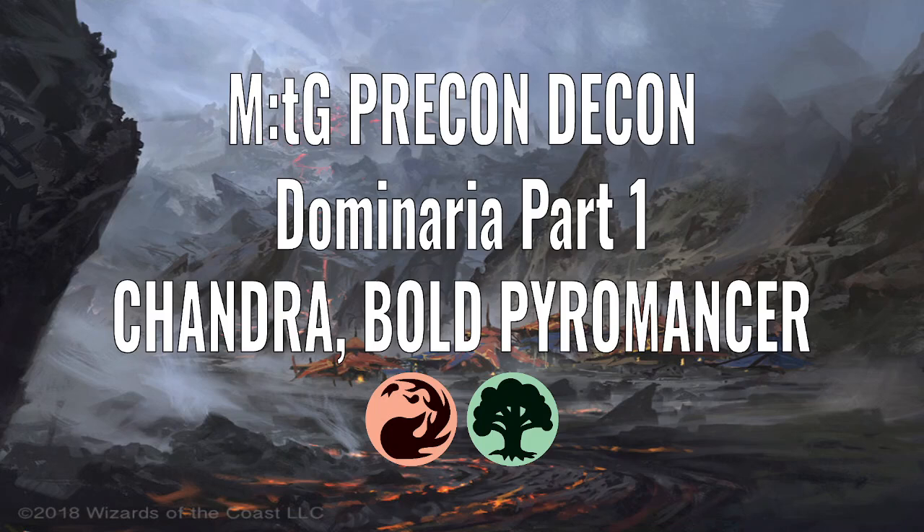Hello and welcome to Precon Decon, the video series where I deconstruct the pre-constructed decks of Magic the Gathering's history. In this video we're going to start looking at the Planeswalker decks from the Dominaria set. We're going to start by looking at Chandra, Bold Pyromancer, which is a red and green deck. It's taken us this long to get a Planeswalker deck that is red-green, which is very weird. Normally you'd expect these quite early on, but here we are.